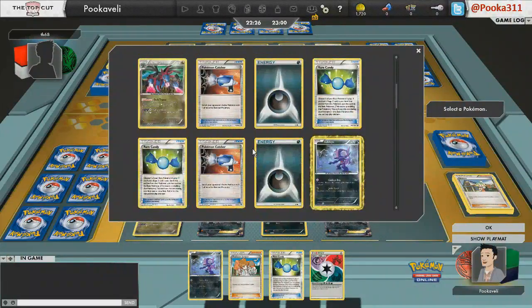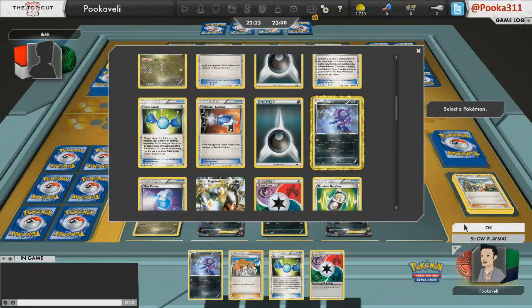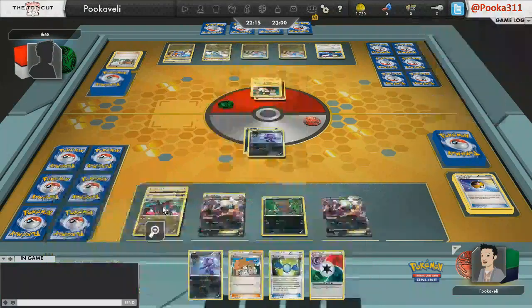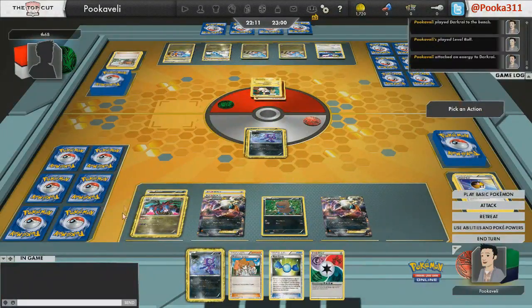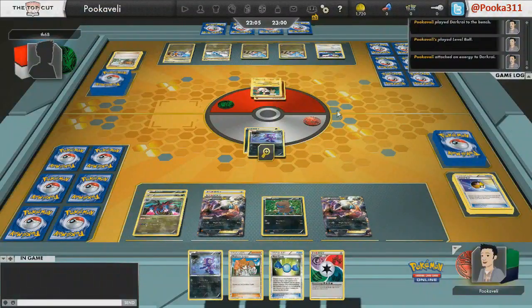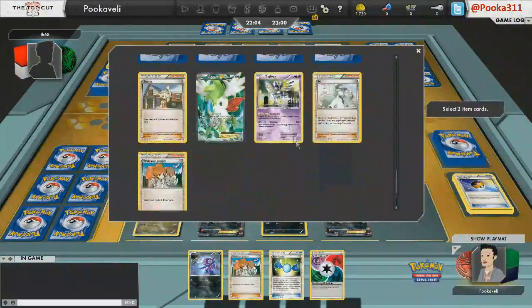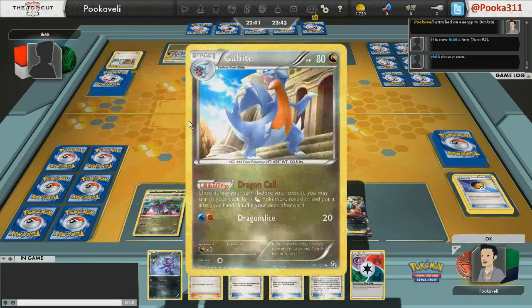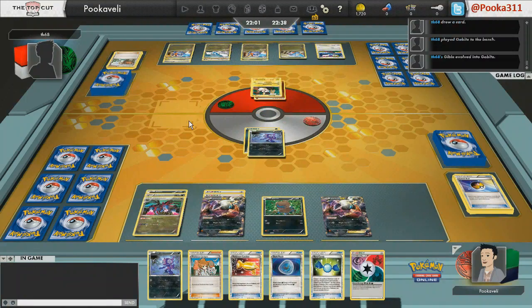I Level Ball and see there's nothing there for me — the other Deino is prized. I don't want to take the Sableye because I might have to Juniper it away and then need to Junk Hunt later. Instead of just knocking out the Emolga and taking a prize, I think it's better to get some resources back. I'm going to need all the Catchers I can get in this matchup, so I'll just go ahead and take a Pokemon Catcher with Junk Hunt. You can afford to fall behind one or two prizes if you're the Darkrai deck, because you have Max Potion to keep yourself alive.